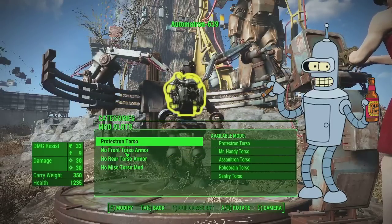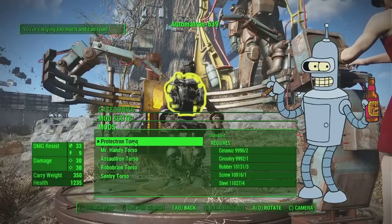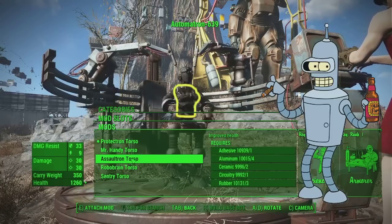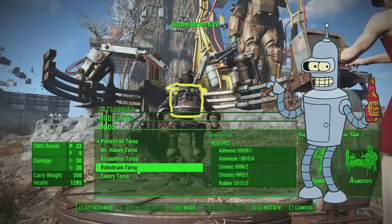And the torso - it needs to be cylindrical and a little bit chubby. Protectron is a little bit too big. Handy is a little bit too round. Assault Tron, Robobrain - actually, you know what, the sentry is definitely too big. Robobrain looks perfect actually. Yeah, that's good.